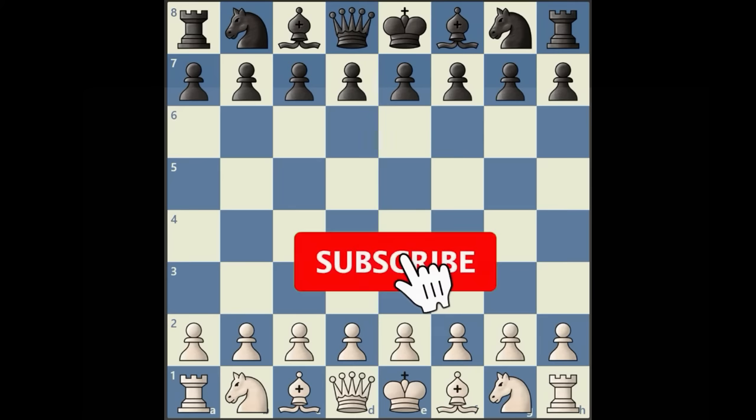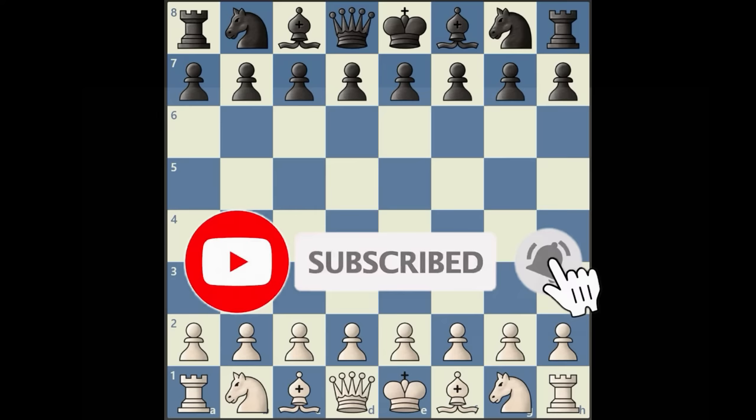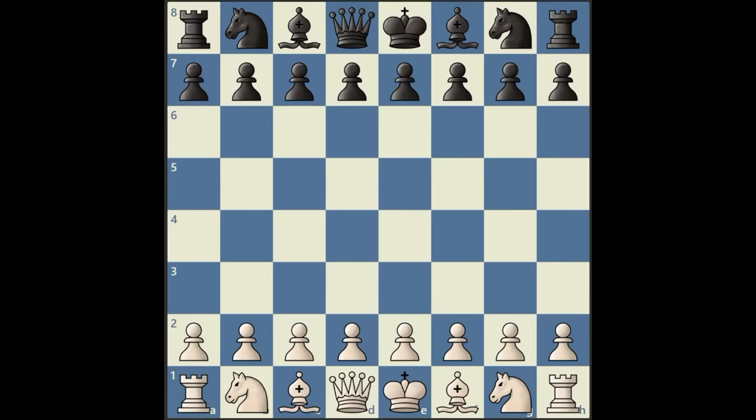Hi everyone, welcome to Epic Chess, the channel that helps you improve your chess fast. In today's video we're going to be looking at the important positional concept of fighting for a key square in the position. We're using a game played between Garry Kasparov with the white pieces and Alexei Shirov with the black pieces, played in the 1994 Credit Swiss Masters.